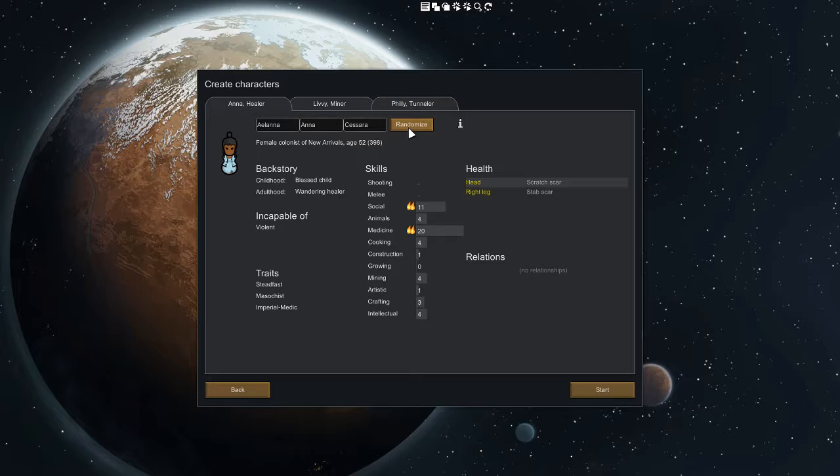The key to starting off a good colony in RimWorld is definitely your first three characters - those are super important. Once you've got your character base built and established, it's kind of like the foundation of your colony. We're gonna go for three really good characters and we're also gonna be adding speed shirts as soon as we land. This first guy has a stab scar on his left leg which will make him move a little slower, but his mining and intellect are crazy high - we're gonna hang with this guy.